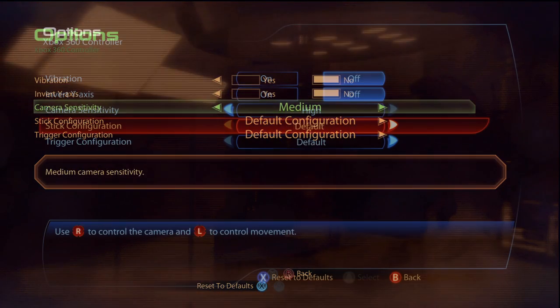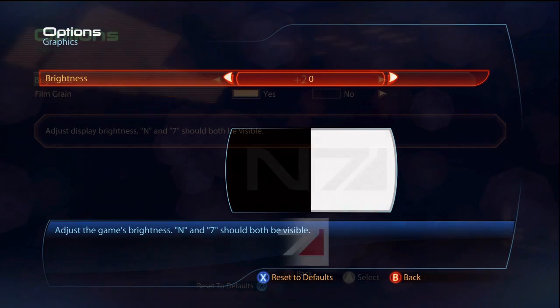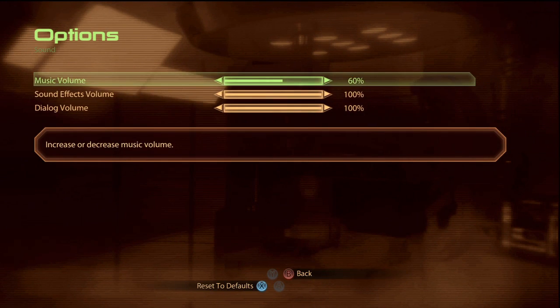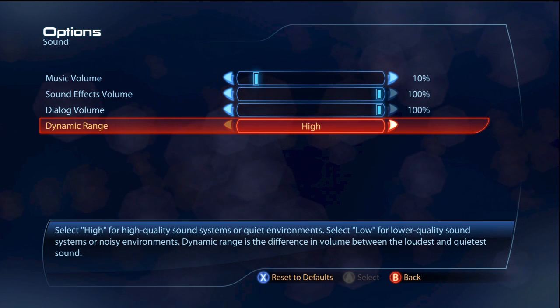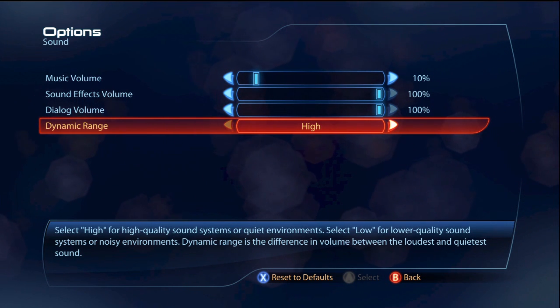The controller section is basically the same — Southpaw and flipped bumper trigger is supported. Graphics still contain brightness, but they removed the cheesy film grain effect from Mass Effect 2 that failed to be the major selling point they were hoping for. Under sound, they have a new feature: Dynamic Range. Through stereo speakers it sounds horrible, so if you don't have surround sound you'll want to leave it off.